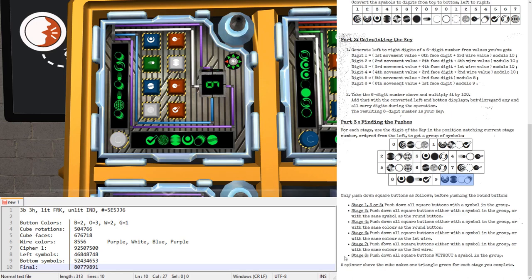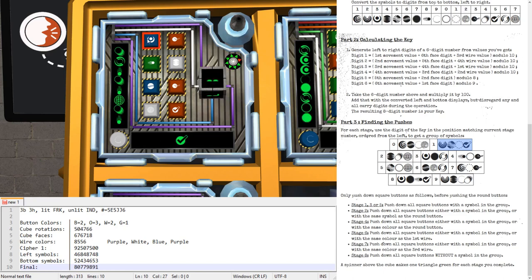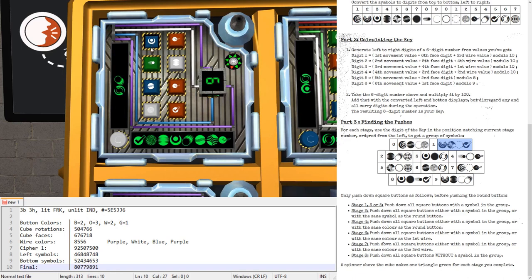That leaves only the last stage, which says push down all square buttons WITHOUT a symbol in the group. The last digit is one, so the group is Russian doll, Flag, Stonehenge, and Checkmark. Press all EXCEPT those. We don't have Russian dolls, flags, or Stonehenge — but we do have a checkmark, so don't press that. Be careful: once you've clicked a button, it's locked in. And that's the module solved — all buttons come back up, the rotation stops, and the module is marked as solved.